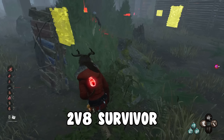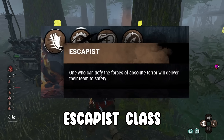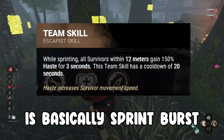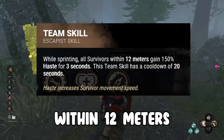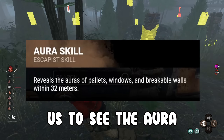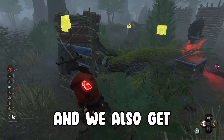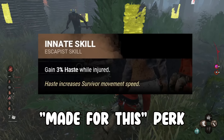Today we're using the best 2v8 survivor build for looping killers. This is the Escapist class, which gives us three built-in perks. The first is basically Sprint Burst with a 20-second cooldown for us and teammates within 12 meters. The second lets us see the aura of all nearby pallets and windows — same as the perk Windows of Opportunity — and we also get 3% haste while injured, same as the old Made for This perk.